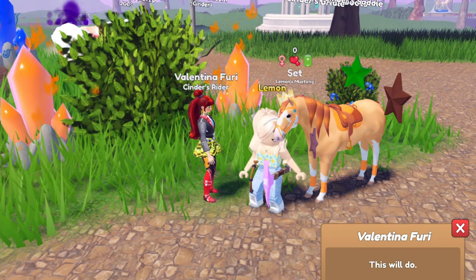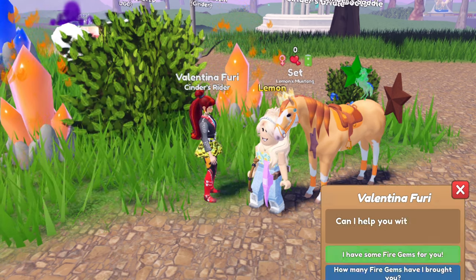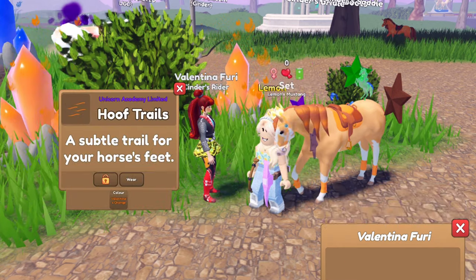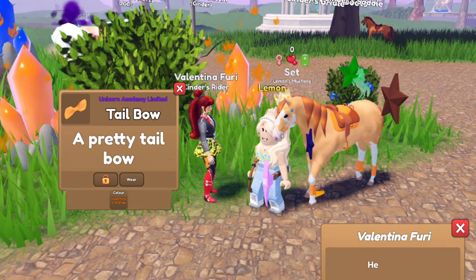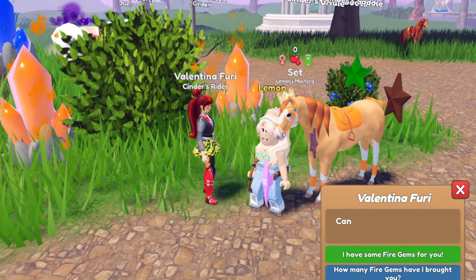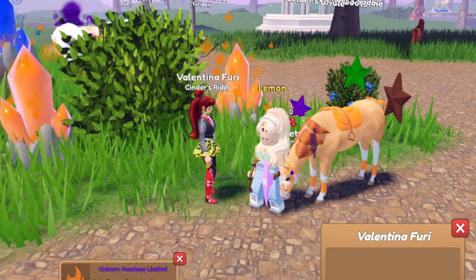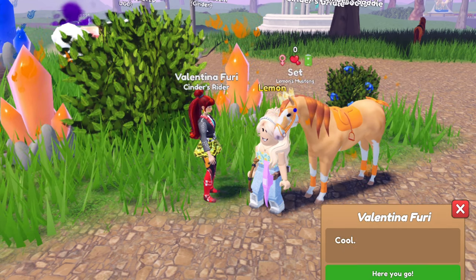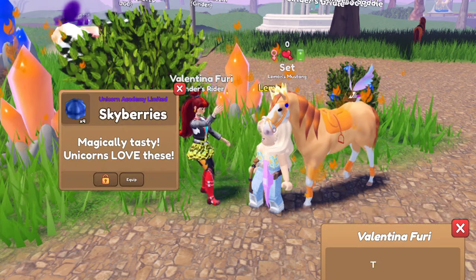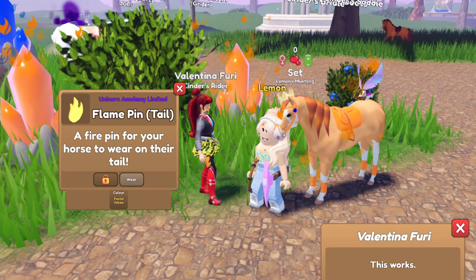We got a tail rainbow — I have so many of these. We got a randomly colored floating star aura. I don't know what that would go with but I'll take it. Green pearl unicorn statue. We got some more sky berries, Valentina's orange hoof trails, a tail rainbow, and a tail bow in Valentina's orange. We got a racing saddle in copper. We got a bright blue faint flame pin for the face. We got Valentina's aura again — I'm going to have a lot of these. We got a mini fairy boat. We got some sky berries. We got a pastel yellow flame pin — that's actually kind of nice.